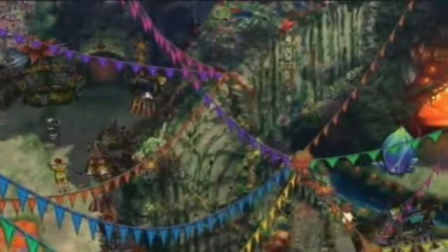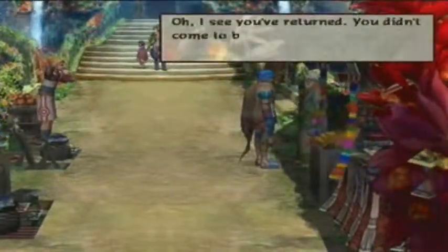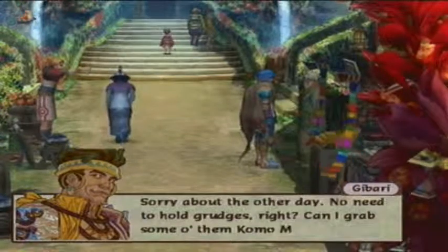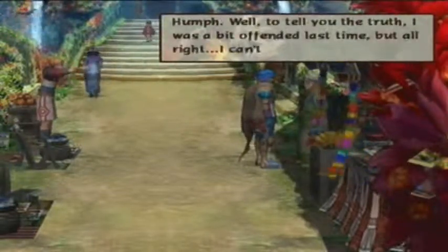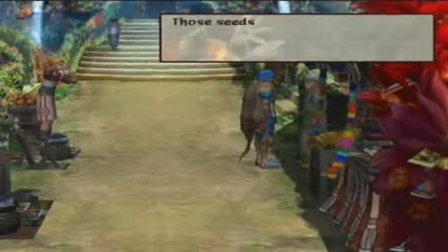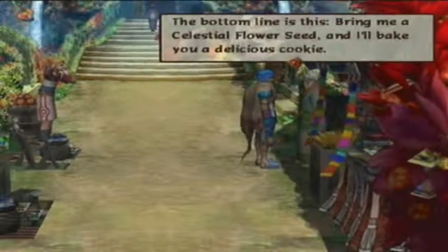I know it's in this area somewhere. Oh, duh, you gotta actually climb up this frickin' staircase. There we go. NPC: 'I see you've returned. You didn't come to buy some Komomai Cookies now, did you?' Actually, that's exactly what we've come back for. Sorry about the other day. No need to hold grudges, right? Can I grab some of them Komomai Cookies from you now? NPC: 'Well, to tell you the truth, I was a bit offended last time, but alright. I can't say no to a customer. However, unfortunately for you, I've run out of the necessary ingredients. In order to bake Komomai Cookies, a seed from the Celestial Tree is needed. Those seeds are extremely rare. Komomai Cookies aren't called legendary sweets for nothing, you know. Well, the bottom line is, bring me a Celestial Flower Seed and I'll bake you a delicious cookie.'